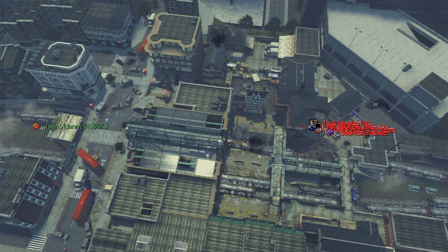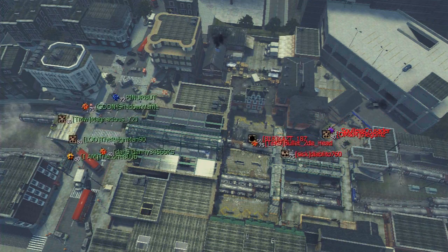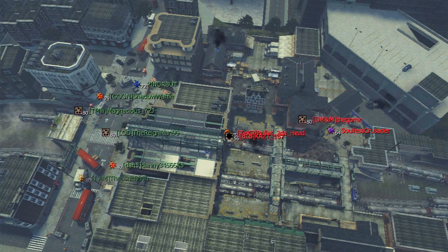Hey y'all, what's going on? It's RM90 here bringing you another episode of First Blood — how to get first blood. This is based on regular Team Deathmatch. This one's going to be a little bit different. I'm going to do something different I've never done on First Blood before — I'm going to let you watch the video instead of telling you what the video is doing. I'm going to tell you my thoughts on how I go about getting first blood.